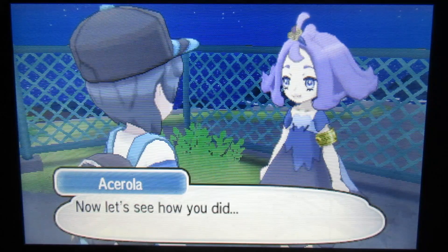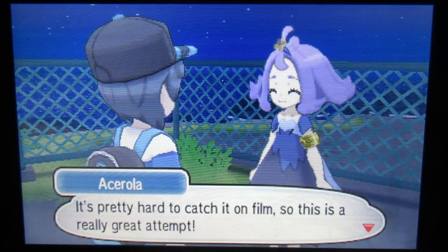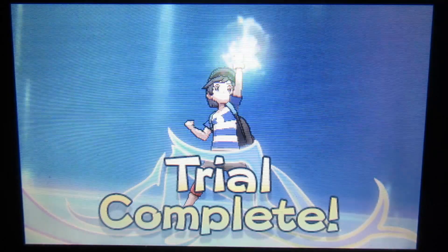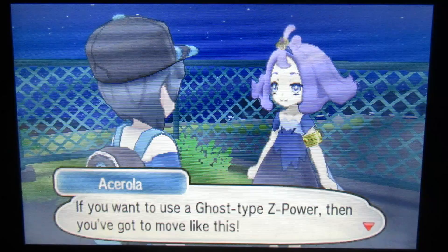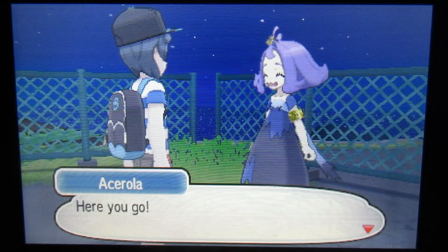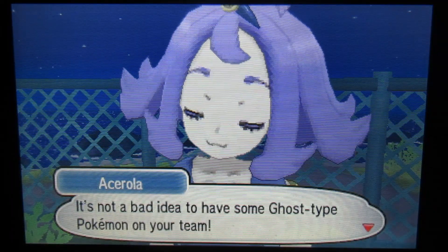Welcome back, Lock. Can I check your pictures right away? Now let's see how you did. Yep, that's Mimikyu alright. It's pretty hard to catch it on film, so this is a really great attempt. Which means... we now have the Ghost Type Z Crystal! If you want to use a Ghost Type Z Power, you've got to move like this. And since you passed my trial, Lock, you now have my permission to catch Pokemon in the trial site. It's not a bad idea to have some Ghost Type Pokemon on your team.